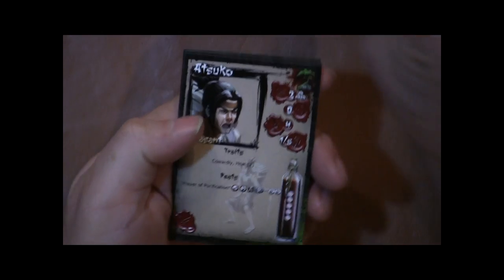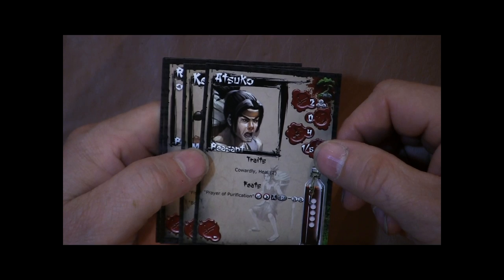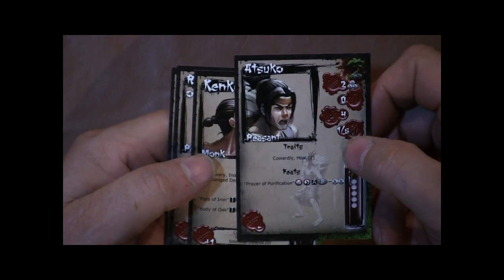As with all the cards, the feats are on the back. Then we have Atsuko. Her traits are Cowardly Heal. She has Prayer of Purification for her feats.